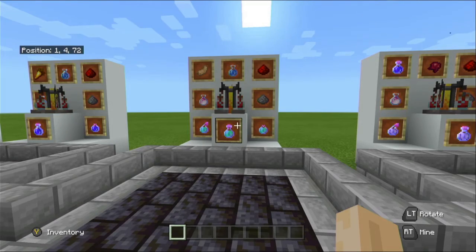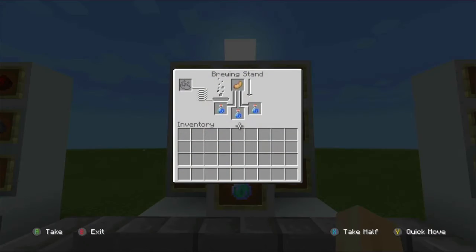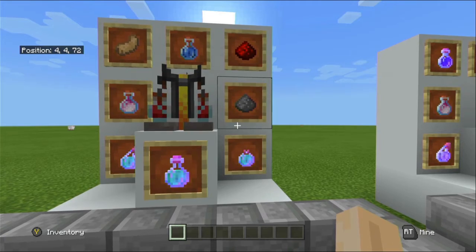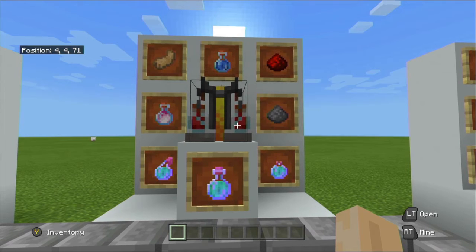Now we are going to be talking about the potion of leaping. To create this potion you will require a rabbit's foot and the awkward potion in the brewing stand — rabbit's foot on top, awkward potion at the bottom. This is one of the few potions that can have both an extended version and a level two, however not at the same time. The base time for level one is three minutes, which can be extended to eight minutes. Level one gives you a slight jump boost of about one and a half blocks.